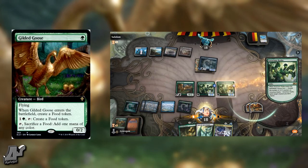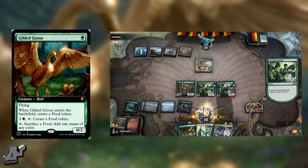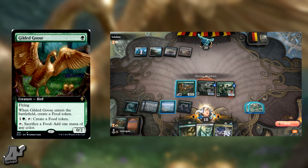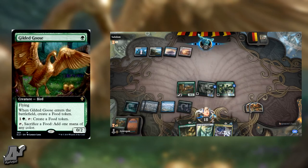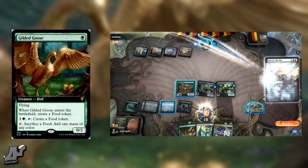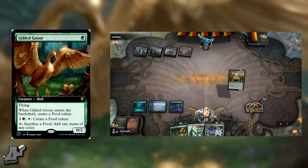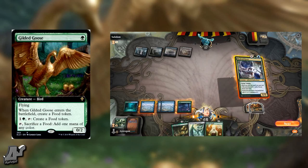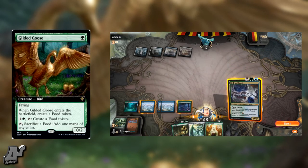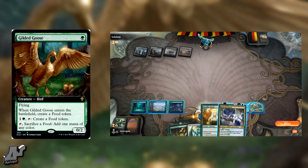I don't really know if there are too many other applications for this. It makes artifacts, but if you're not using artifacts with something like Urza, or animating them, I'm not sure how good that is. Cool card though — I really like it. It lays golden eggs, which is a cool flavor win. Let me know what you guys think in the comments below, and peace out.